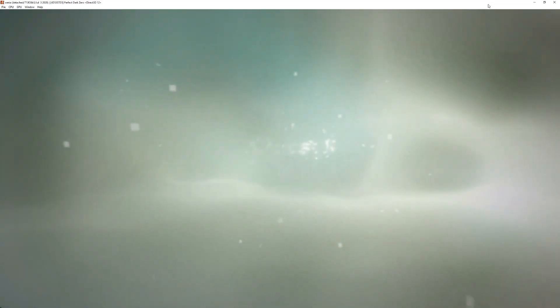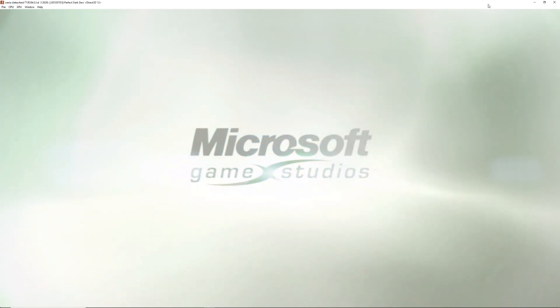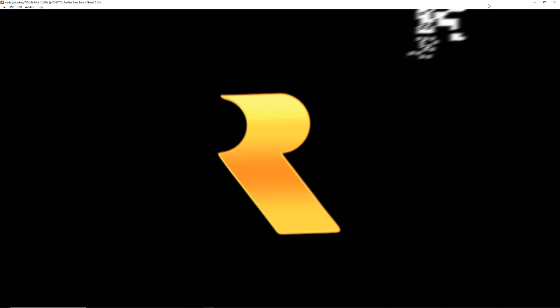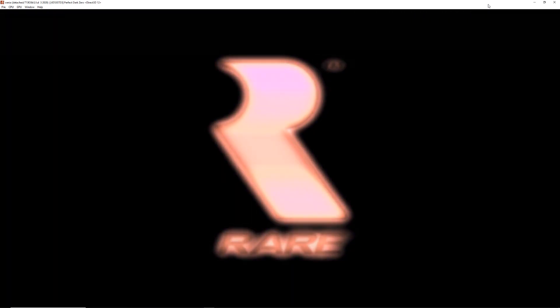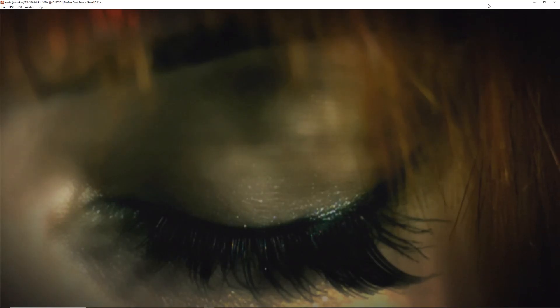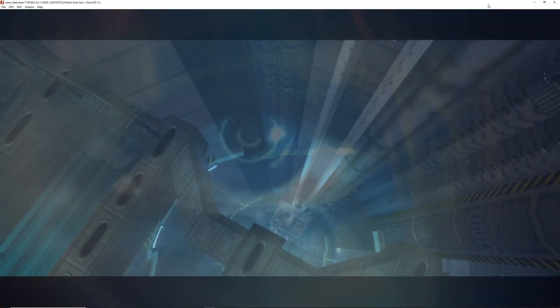What's going on guys, Master Turkey here back with yet another Xenia test video, this time checking out Perfect Dark Zero. Now this does get in game and actually kind of plays pretty decent, but it does crash at the end so just a heads up, it may be unstable for you at times. But you can play a little bit of it, so without further ado let's check out some gameplay of Perfect Dark Zero in Xenia, the Xbox 360 emulator.